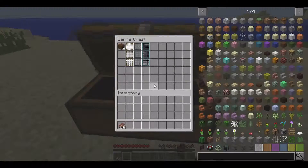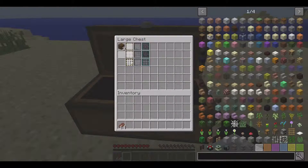Today's mod is called the Water Strainer Mod. This is a fairly new mod — it is a resource generation mod that lets you gather resources by filtering water.